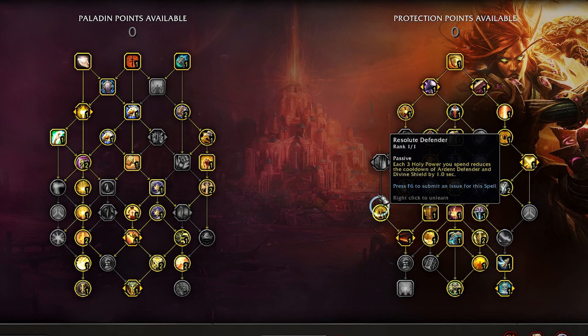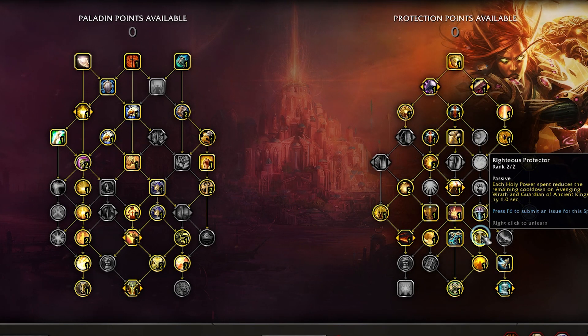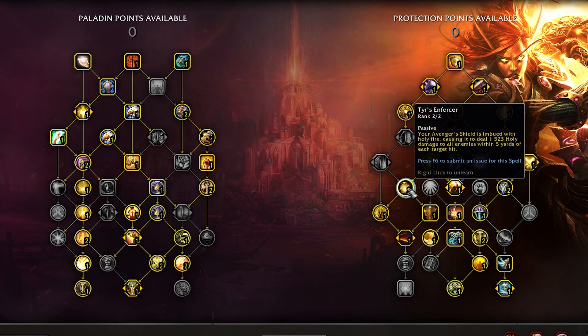Some of the cooldown reduction pickups include Resolute Defender, Gift of the Golden Valkyr, and Righteous Protector. Our damage is mostly going to come from things like Divine Toll, Tyr's Enforcer, Bulwark, and Bastion of Light. There are some flexible options here, so let's cover those now.